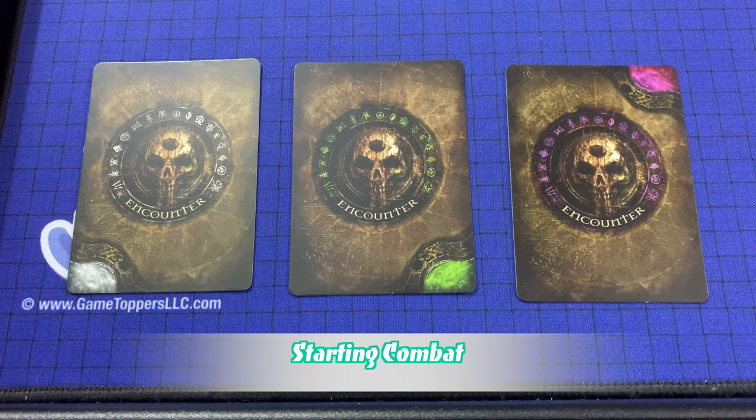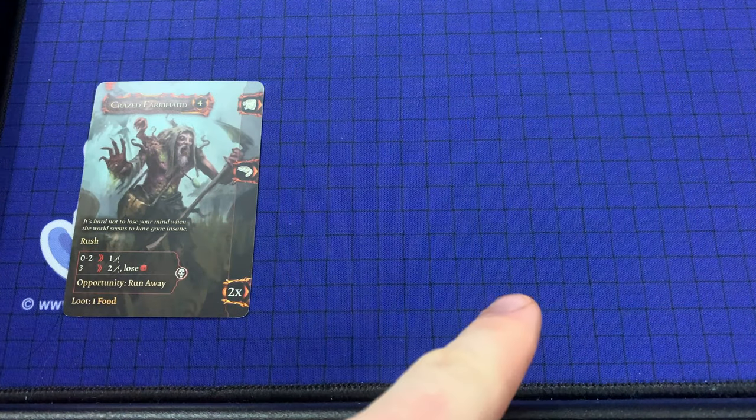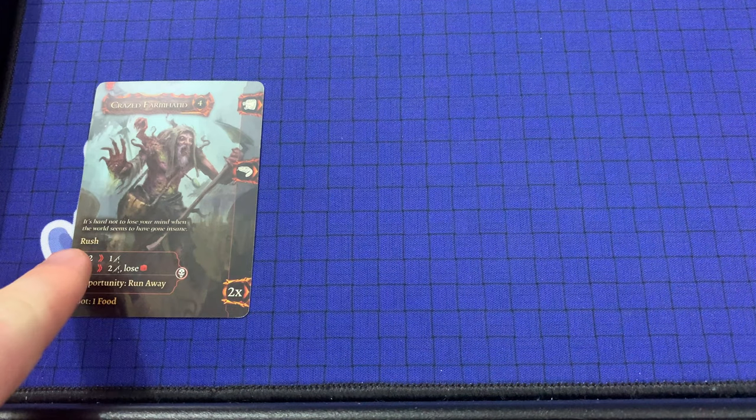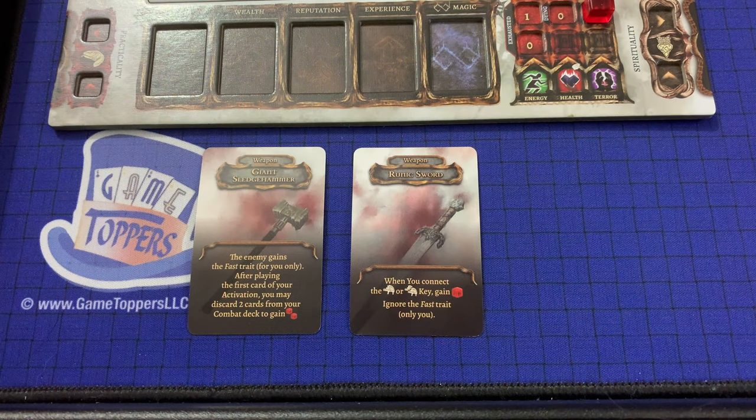Combat begins whenever the game asks the player to draw or pick a card from the gray, green, or purple encounter decks, and the drawn card has at least one open key on its right edge. After drawing the card, set it in the play area making sure there's plenty of room to the right, because this is where the combat sequence will be built. Check to see what traits the card has — in this case it has Rush, which indicates the first character will receive two damage.